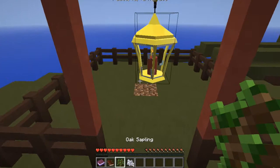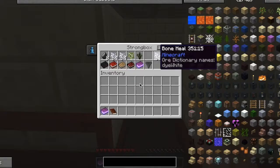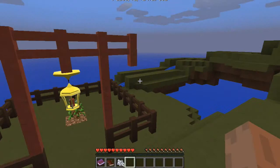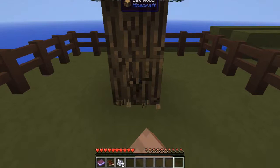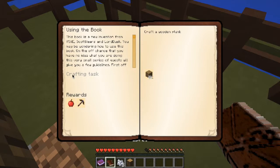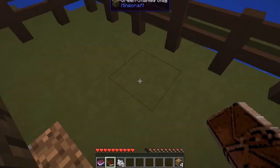And then this wonderfully placed spot right here. Four did not cut it. There we go. Now there's different types of tasks. This is called the crafting task, which means I just have to craft the item to get the reward.